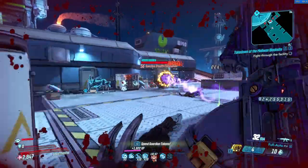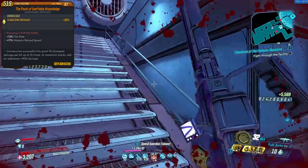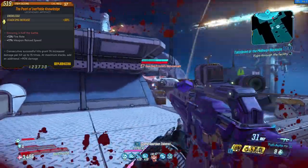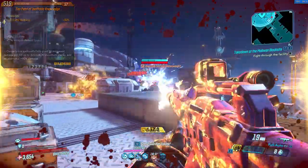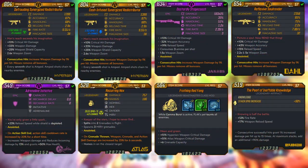For my artifact I chose to run a Pearl of Ineffable Knowledge, because having the ability to stack damage with this artifact and my anointments really makes all the difference. I chose one with fire rate and reload speed bonuses since the Redistributor is my main weapon, but anything with mag size can also work as well.